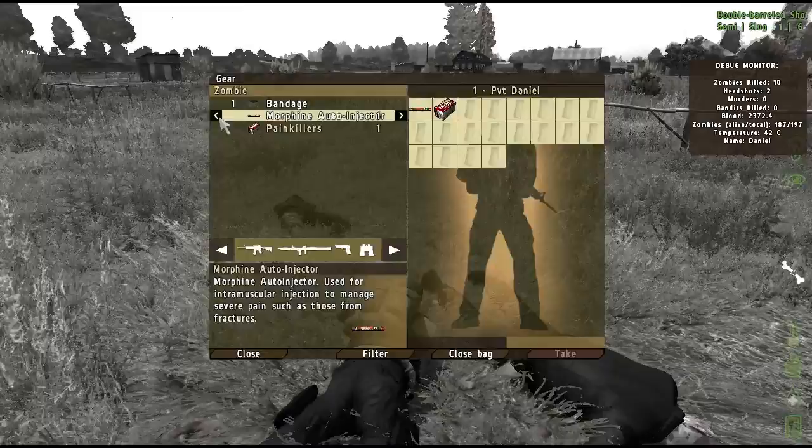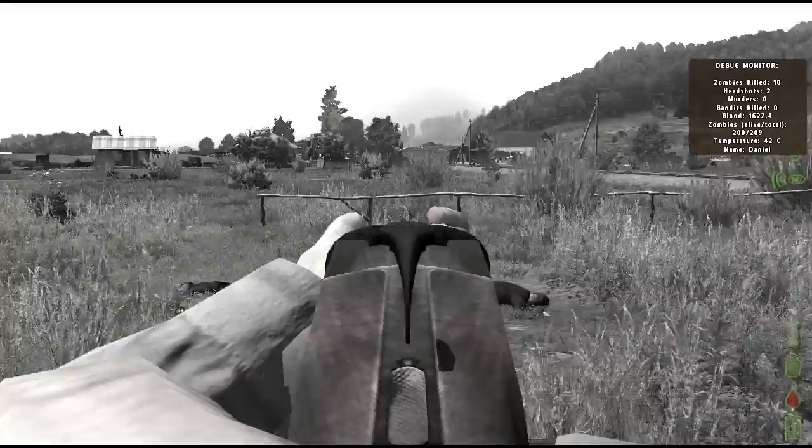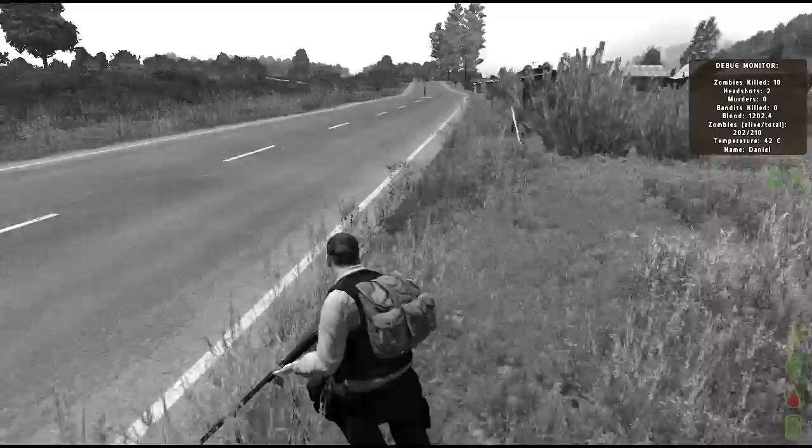Under 5,000 blood, your character might fall unconscious. Under 4,000 blood, sounds will be very muted and the game will essentially be black and white in color and a noticeable heartbeat noise and character shake will occur.